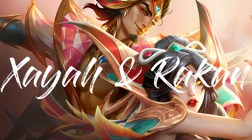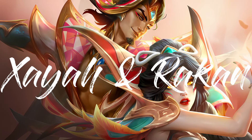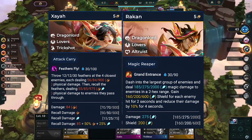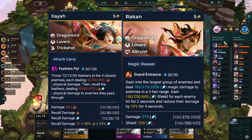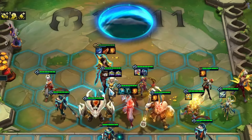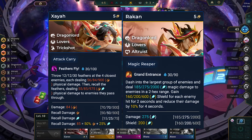Last but not least, we have a couple of 5-costs left — they are a couple: Zaya and Rokken. Zaya and Rokken both have the Dragonlord trait along with a special Lover's trait. Additionally, Zaya has Trickshot synergy and Rokken has Altruist synergy. They can both be obtained based on their positions, either frontline or backline.